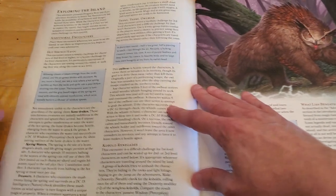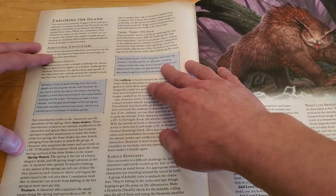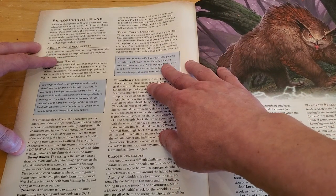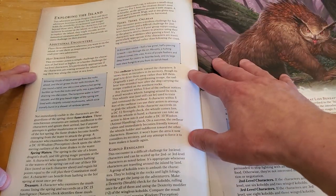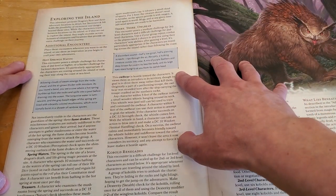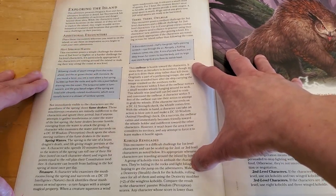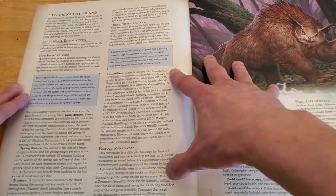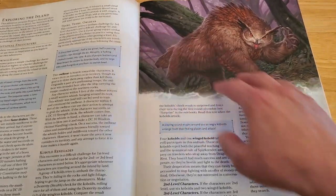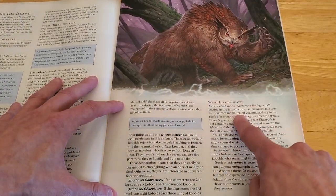There's an 'Exploring the Island' section with some additional encounters. It says to place these encounters wherever you want on the island, or use them as inspiration as you begin to craft your own adventure. So these are different things you could sprinkle about as you see fit. We have Hot Springs Havoc, There There Owlbear, Cobalt Renegades, and What Lies Beneath.